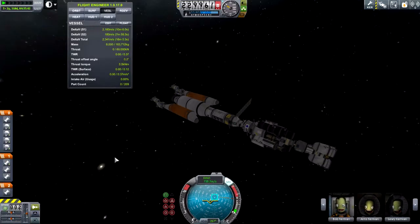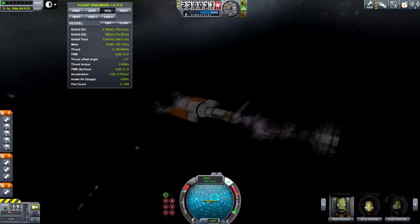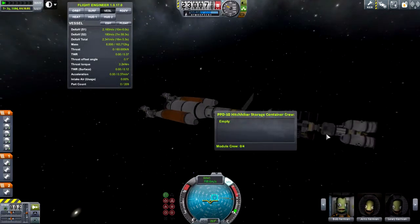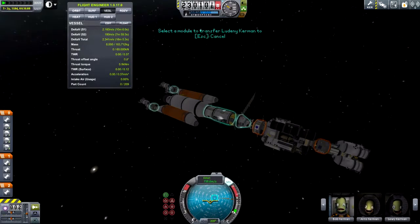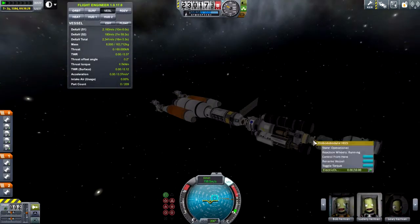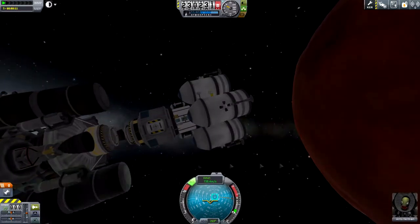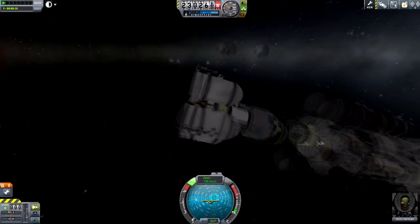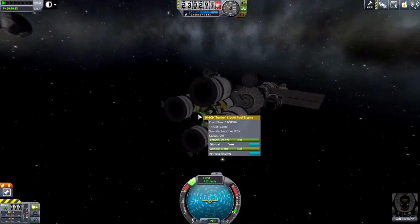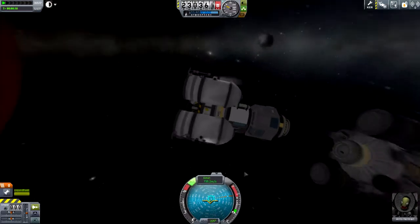We're going to set that up. I'm trying to check how much delta V this thing has, but Flight Engineer isn't being the most useful since it's calculating the delta V based on the entire vessel — it shows a very low amount since it's assuming this one tiny engine is moving the entire mass. I could have put an engineer in it to get the right amount, but it wasn't really a priority.